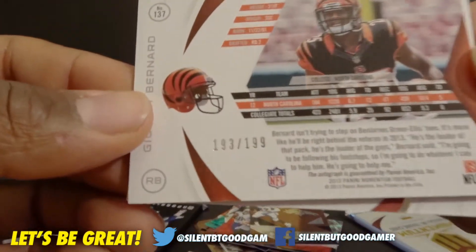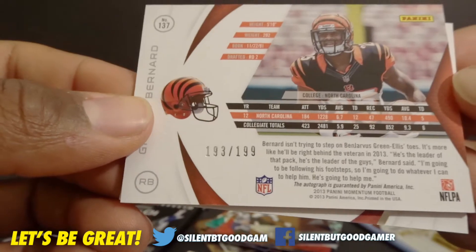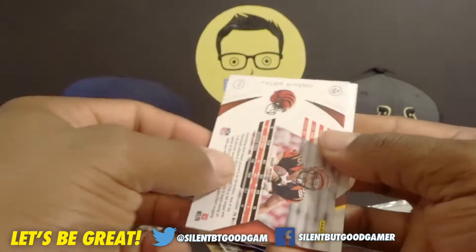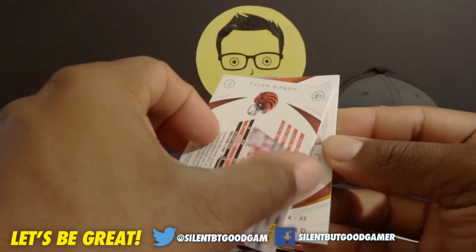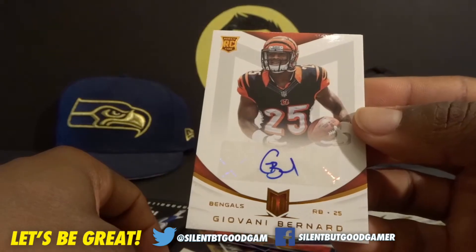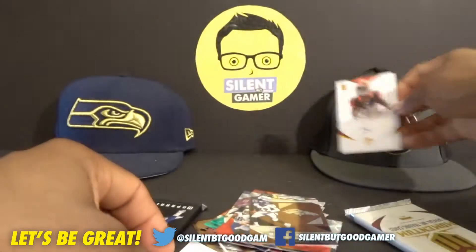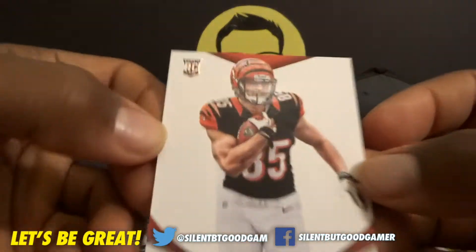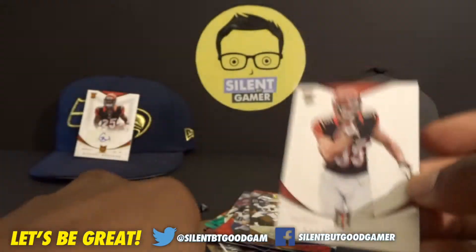Another G&I? G&I, girl. Yeah, G&I — what if it's the same one? 193 and 99. What if it's the same one? Tyler Eifert. Ooh, signature. That's a nice one — nice little signature. Maybe we'll have a G&I. This is Tyler Eifert rookie card.